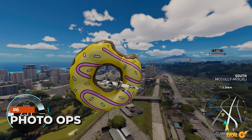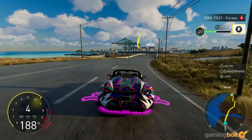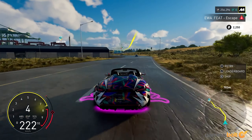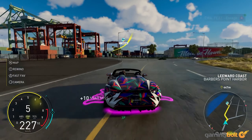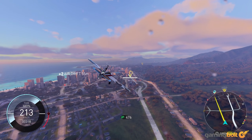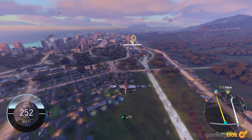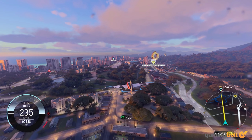The Crew Motorfest's island setting of Oahu is one of its biggest strengths, and the game sure knows it. Scattered throughout the island you'll find plenty of Photo Ops, and they're definitely worth seeking out. You do get cash and XP rewards for each one, but the main reason to track these down is less about mechanics and more about the fact that they serve as a great way to highlight the beauty and diversity of the open world map and its many gorgeous environments.